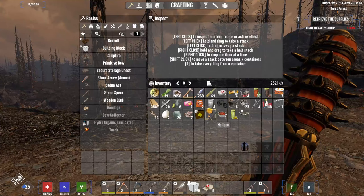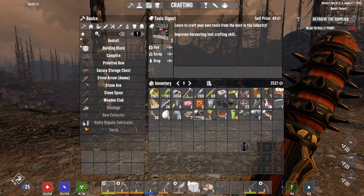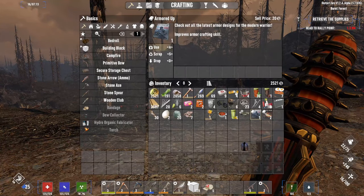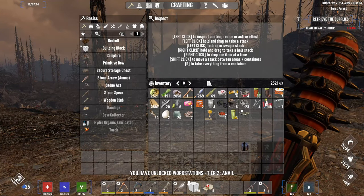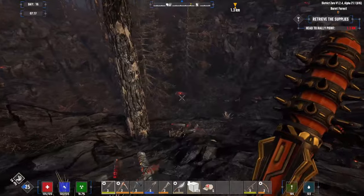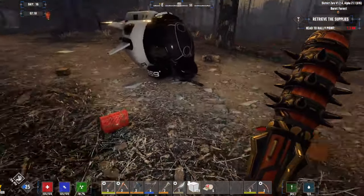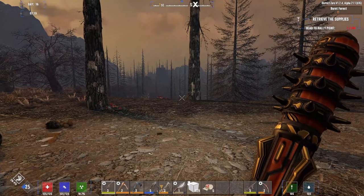Let's pop this open. Books are good, armor books — it's all the good ones! We get an anvil now, so we're getting very close to the cement mixer so we can start making some concrete, and after that is the chemistry station.